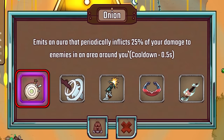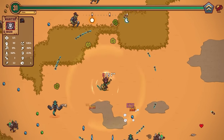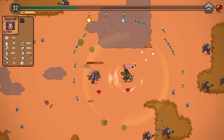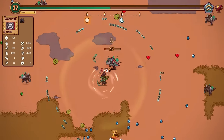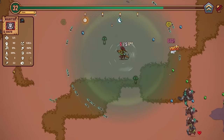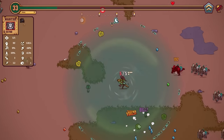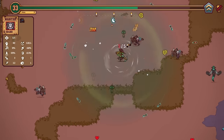Emits an aura that periodically inflicts 25% of your damage to enemies around me, so we have a double damage aura going. Something big is hitting for 600 damage. Our AoE just went up by another 30% — at almost 400% now. Emits an aura that slows enemies in an area around you by 35%, so enemies are gonna get slowed and melted — I'm basically slowly turning them into soup alive. We're gonna do 100% more crit damage. I don't know if a lot of our auras can do crits, but my regular shots certainly can and damage is coming from all different sources now.